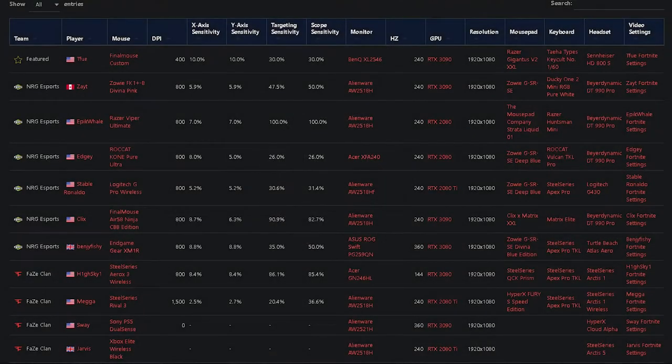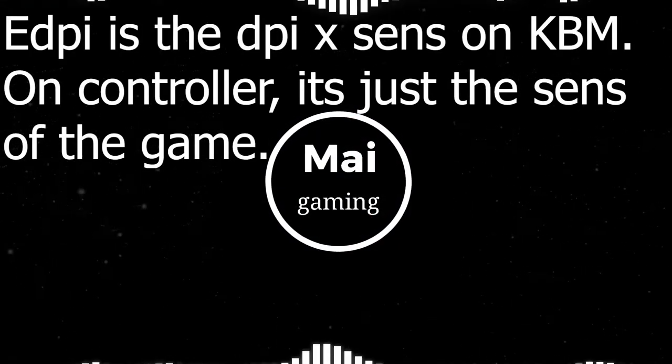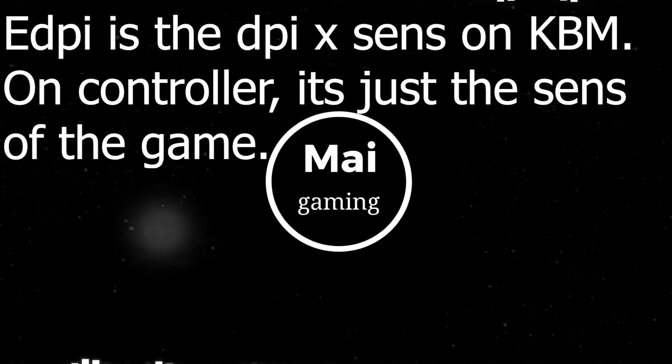You can just search up average pro sense for your game on Google, and it would usually show a chart with the player's sense in DPI. Remember, DPI matters, and what you want to calculate is eDPI. After you do that, try to get close to the eDPI while still adjusting your sensitivity to match your playstyle.